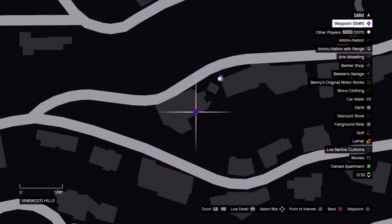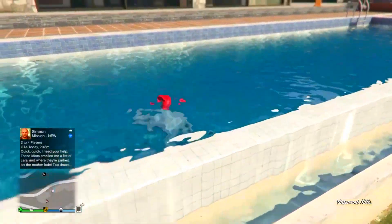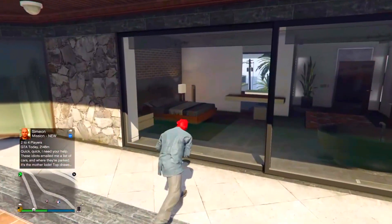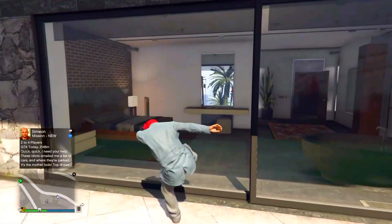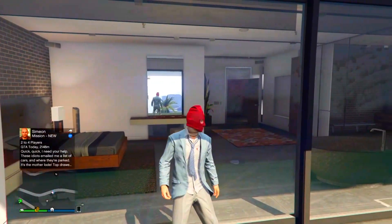Let's get into it. Make your way over to the location on the map and once you get there, head to the backyard. In the backyard you should see a mirror, and you're going to want to walk and lean on the glass by the mirror.